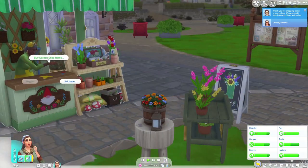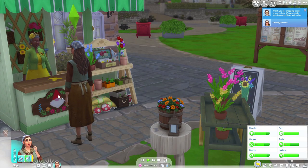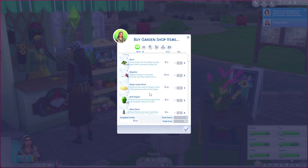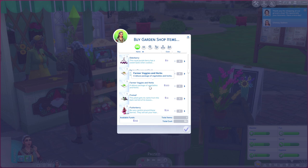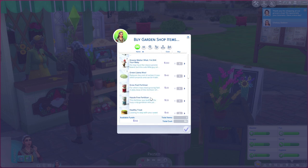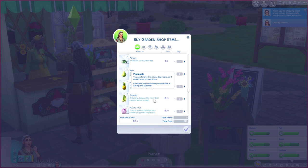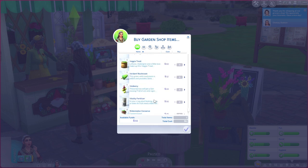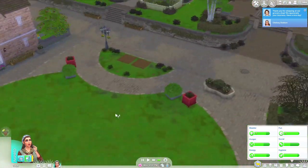Let's have a look over at the garden shop and see whether we've got anything. Apple jam, aubergine seeds, some wool. Got chocolate syrup. Farmer veggies — that's a hundred simoleons. We are definitely gonna need to get some money. This is gonna be such a hard Let's Play, not gonna lie. I can't even remember what we needed. All right, nothing in there. So let's have a look around this little bit of the world.